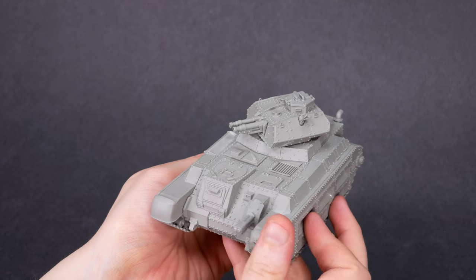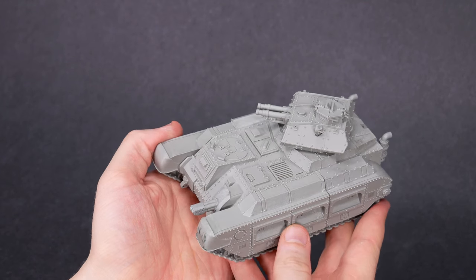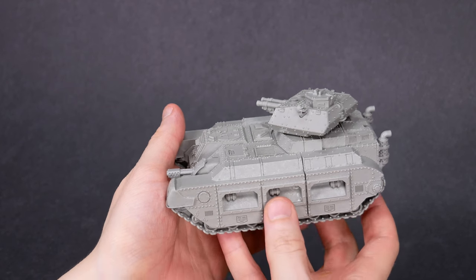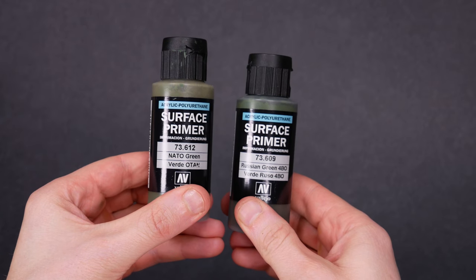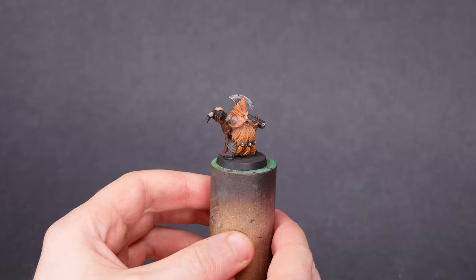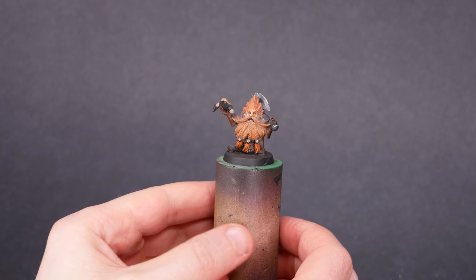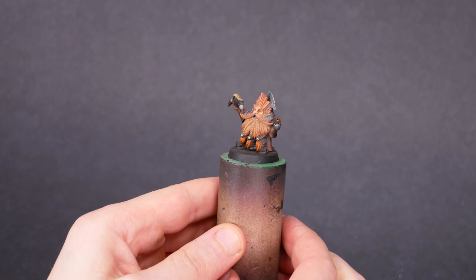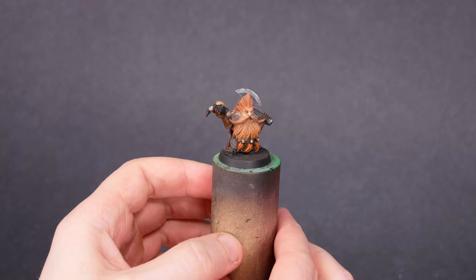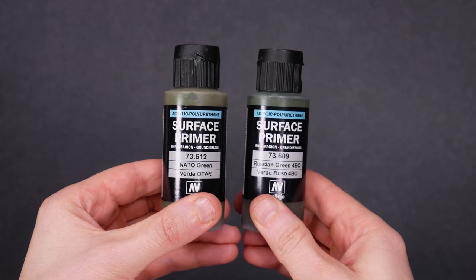Let's get going on this tank. First I've got to pick a color to prime with — I don't paint tanks much, so I thought it would be fun to go with a classic green. I've got two choices for primer: NATO green and Russian green. This orange dwarf with the raccoon eyes is a complete maniac, but he's not a shameful traitor — so his tank is going to be NATO green. NATO green versus Russian green — easiest choice ever.